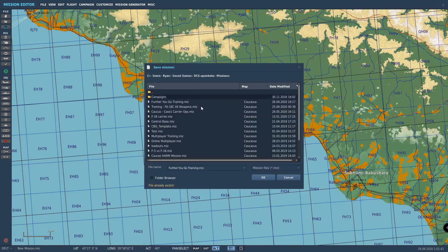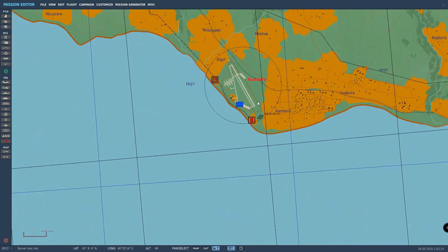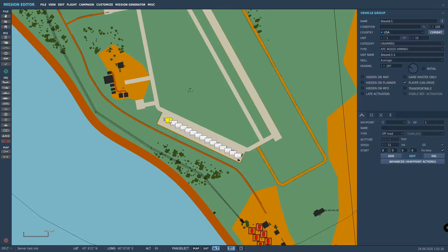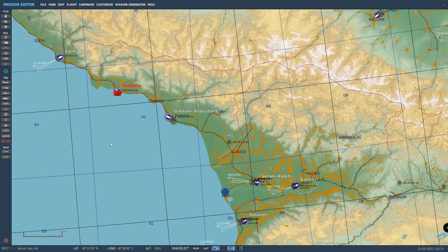File save. Normally it will save in your save games, DCS open beta, and missions. You do have to keep that .miz extension on there — if you delete that, the file will be unusable; it just won't recognize it. Let's just call this 'server test' and save that. All these units need to be red — there we go. Save that, and that's it for in DCS because now we have a mission to actually run on our server.